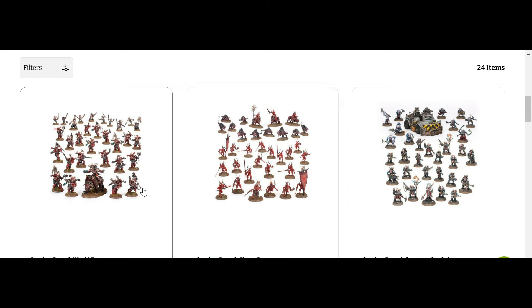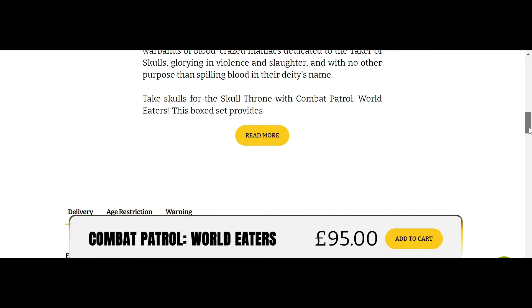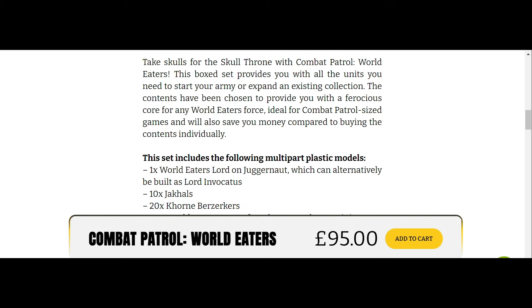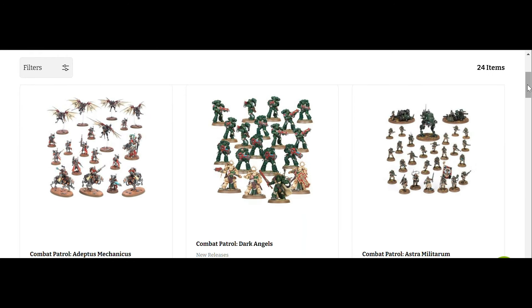With World Eaters, you have your HQ — a nice centerpiece model — your Khorne Berserkers, and your Jackals. It's not a bad box, but again it is limiting what you can actually use in your game. You are very much dictated to in how to play it. This is a problem I'm seeing with combat patrol boxes at the moment: having them so limited to just lots of the same infantry. I think they tried to do better with the Dark Angels because you get more models, but you are still very much limited to that same style of fighting.